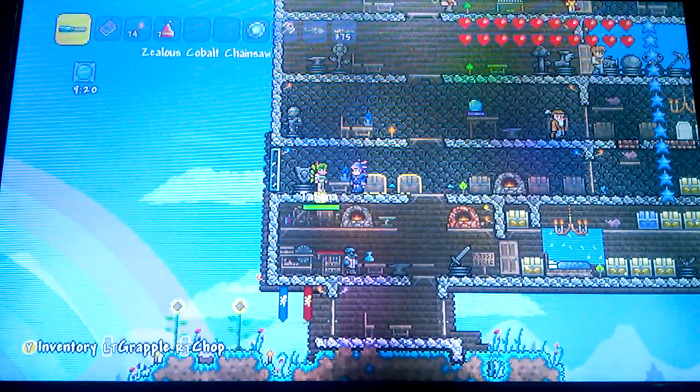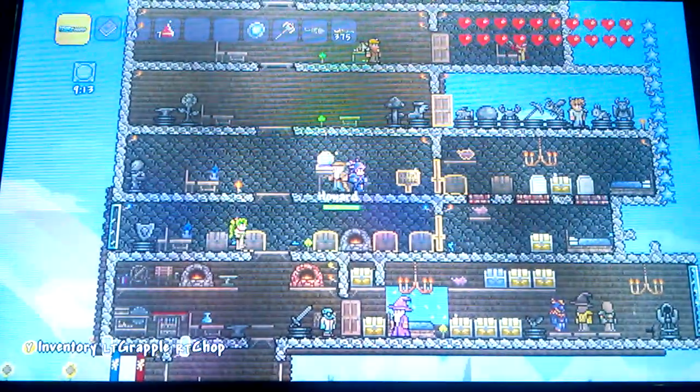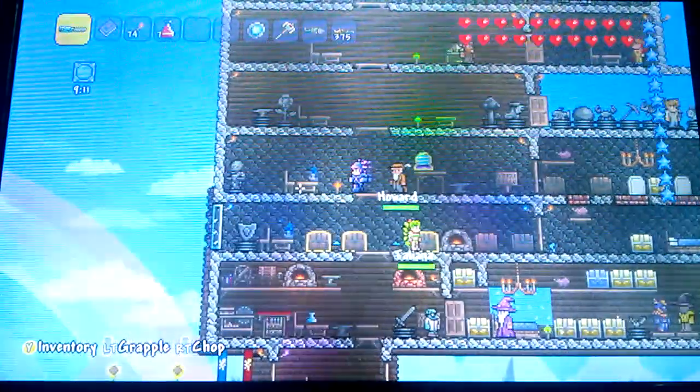All you need to do is defeat one boss and she'll come home. Make sure you have a room — you need two light sources, a door, a crafting table, and a chair. That's it.